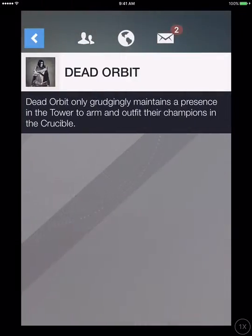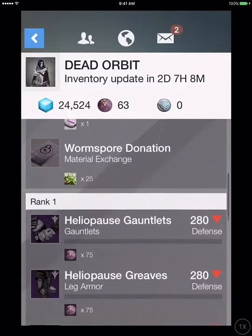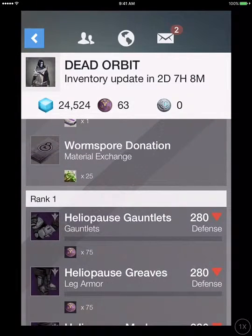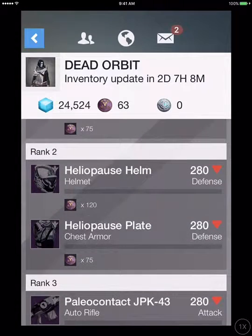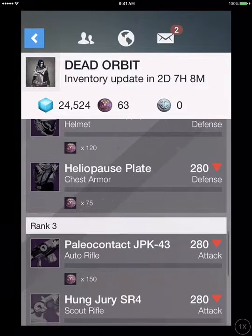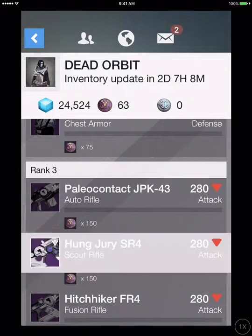For Dead Orbit, just the donations. Rank 1: Helo Paws Gauntlets, Helo Paws Greaves, Helo Paws Mark. For Rank 2: Helo Paws Helm, Helo Paws Plate. For Rank 3: Peel of Contact, the Hung Jury SR4 — which is a really good scout rifle. I'll show you the perks because it does a decent amount of damage.